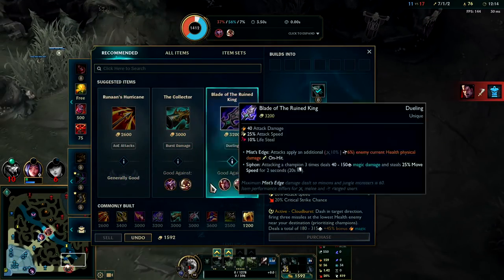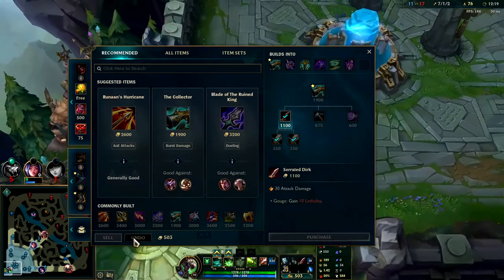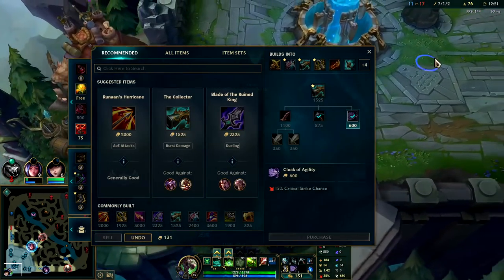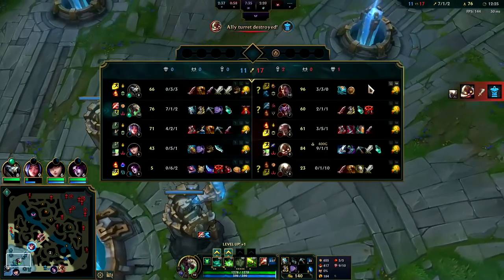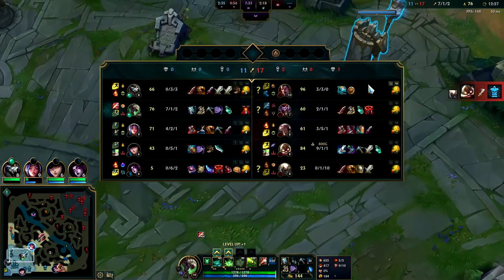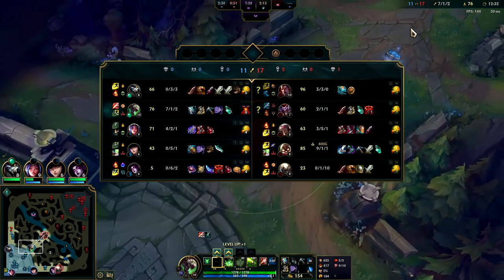Got Galeforce now and we'll go for a Collector — raw damage bombs. We're actually losing right now. We have 9 out of 11 KP, three times as much KP as Shaco, but we're getting crushed. We'll see if we can carry.